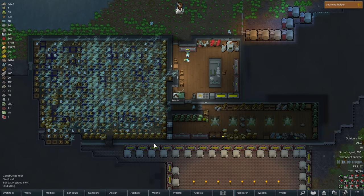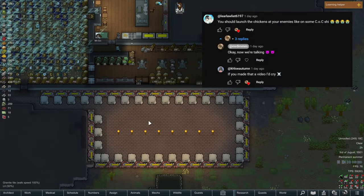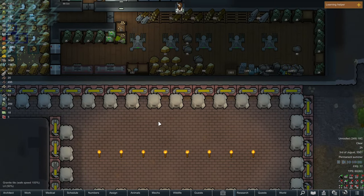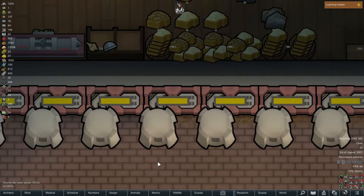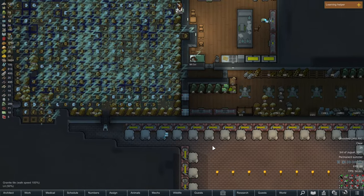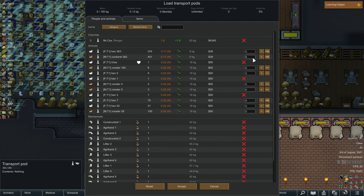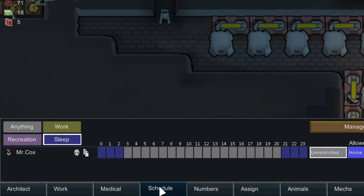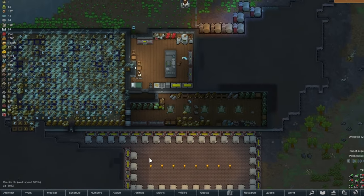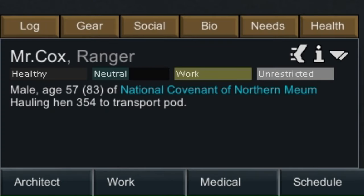Now, to get into the three different endings I want to create with these 1,000 chickens. The first — you can see I made a lot of launchpads. The goal is to load all 1,000 chickens into these launch pods and then launch them at our enemies. So without further ado, we're going to do just that. If we go into the transport pod, load launch pod, and we're going to start selecting our chickens. Let's go into Mr. Cox's schedule and for now let's have him work 24/7. Loading the hen to the transport pod.